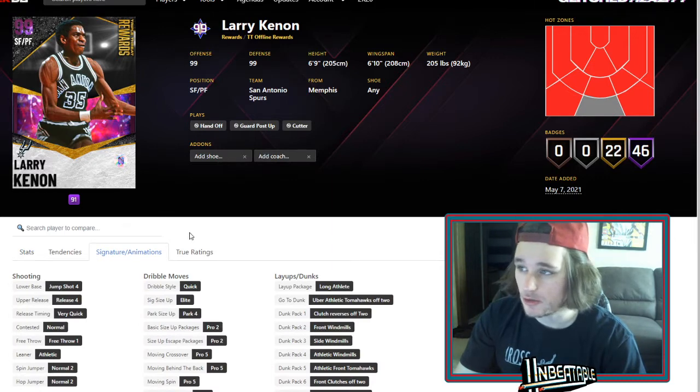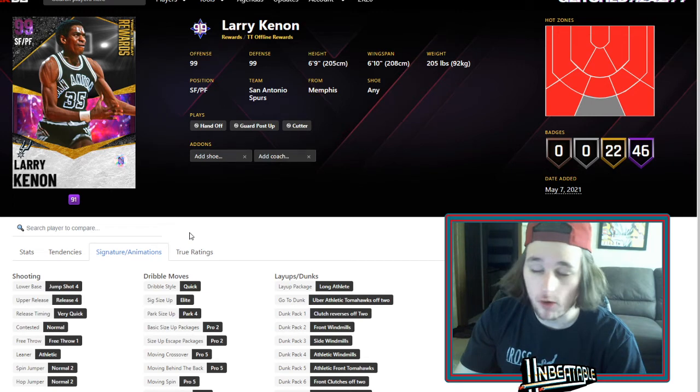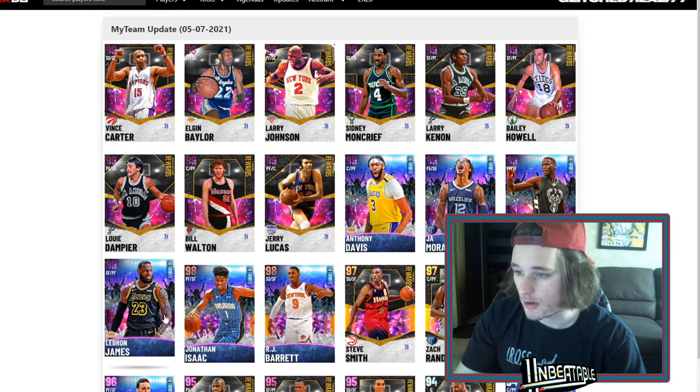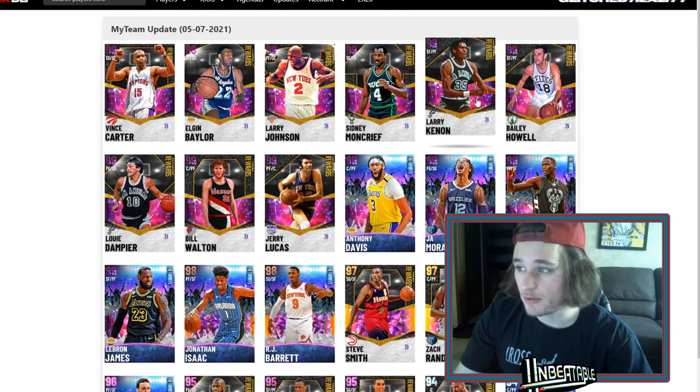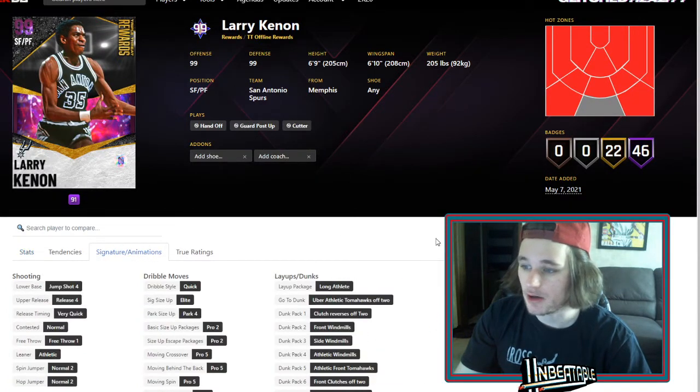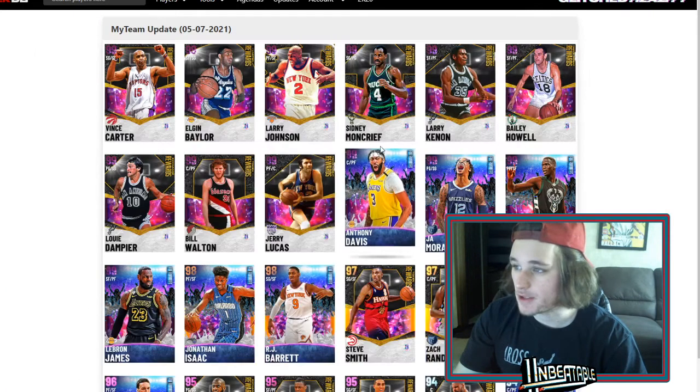Kukoc and Ferry are going to play at my small forward spot — they're way too good and free. My power forward is going to be Bull Bull, and then one of these three guys: Jonathan Isaac, Thawne, or LeBron. Overall, there's just way too many small forward slash power forwards for me to be looking heavily at an ETO offline Larry Keenan card.